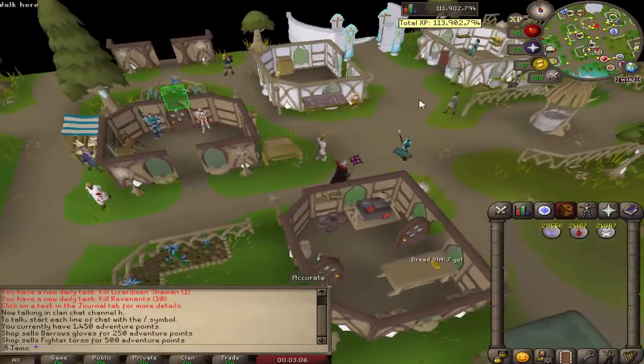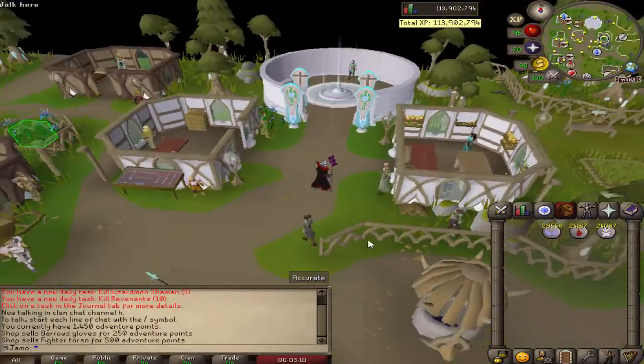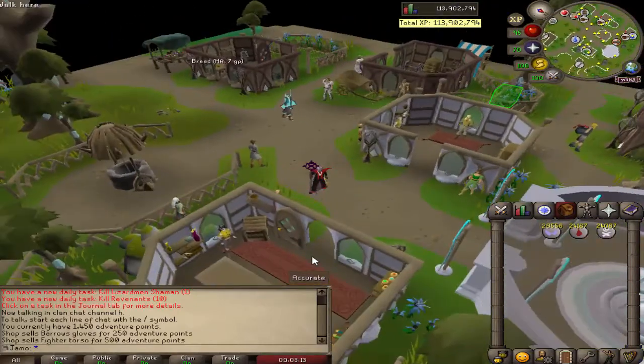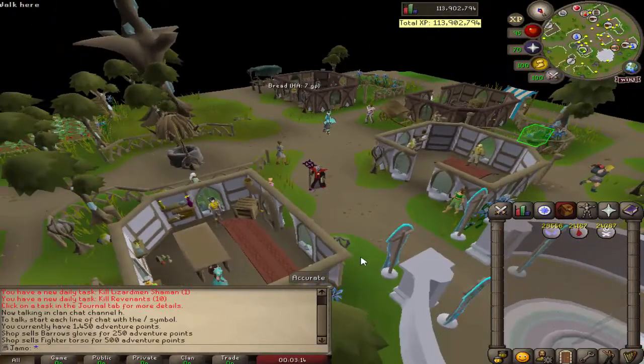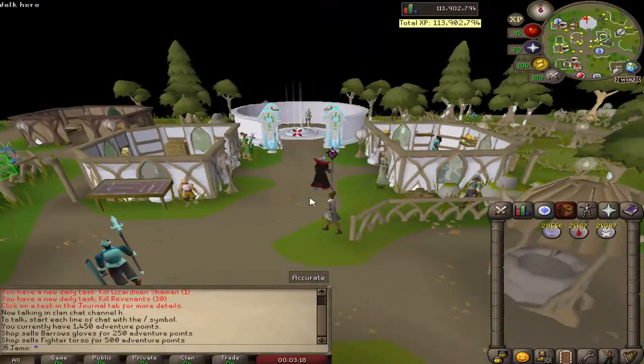Other than combat, there are plenty of ways to get adventure points. You can get them from the fire cape, from aerial fishing, from catching implings — a lot of things that would quote-unquote constitute you as going on an adventure.